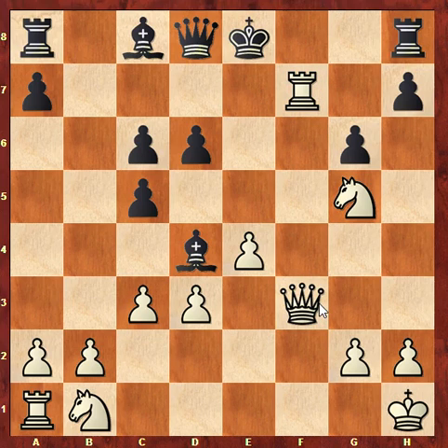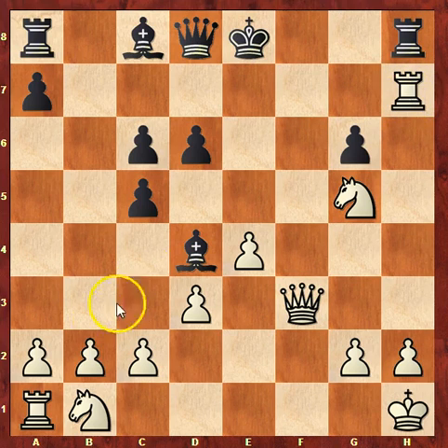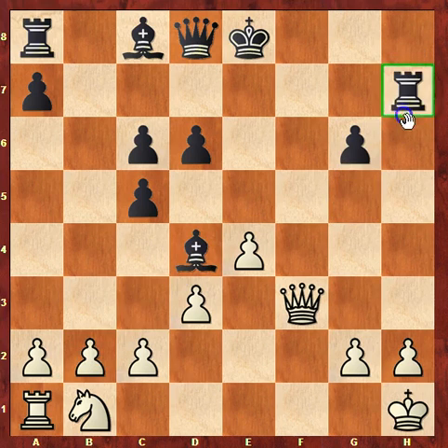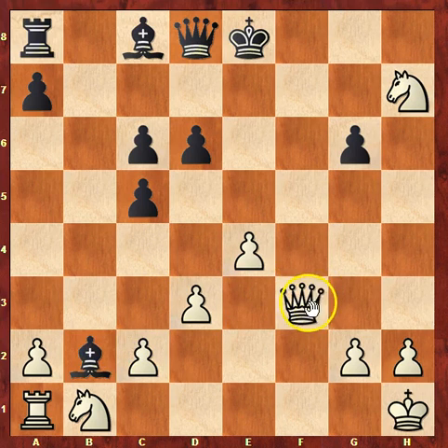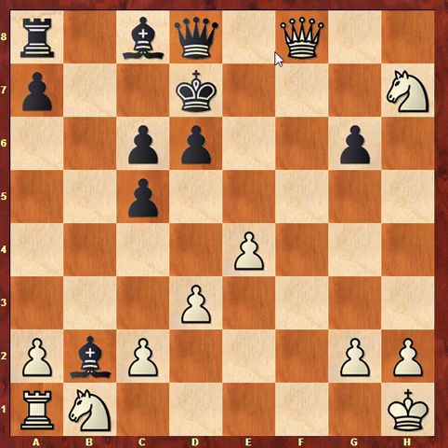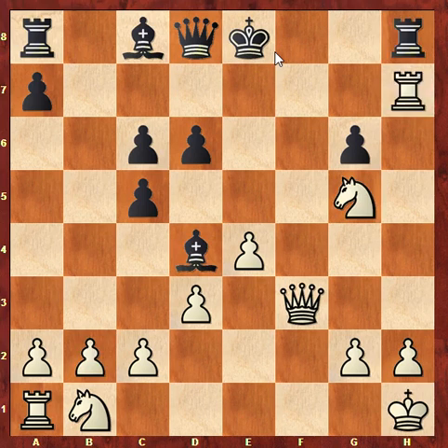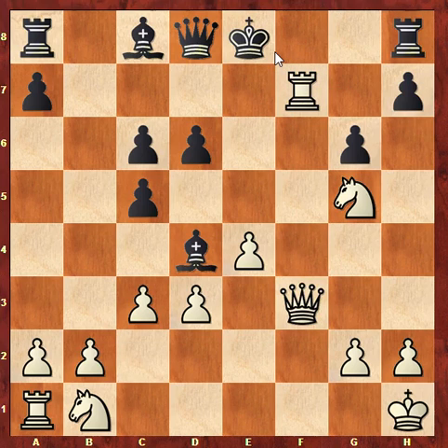Sergei Karyakin plays C3, which is a good move — just kicking the bishop back. Because if Sergei were to go in for the attack immediately and just take on H7, then he would end up dropping this Rook on B2, and White doesn't have enough pieces to make this attack work. So the attack would fizzle out and he'd just be down material and losing. Therefore C3 is played, just kicking the bishop back, and now this gives White a lot more options because he doesn't have to worry about losing the Rook on A1.